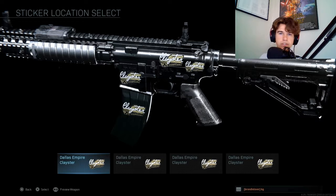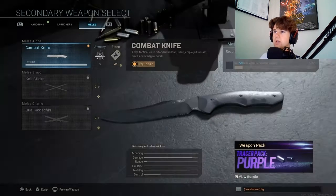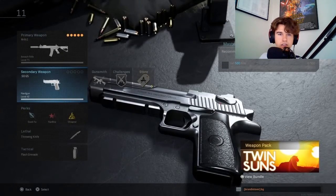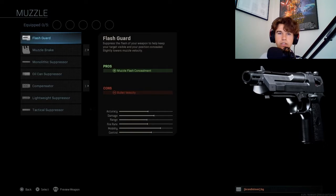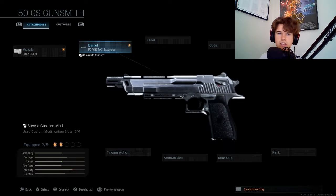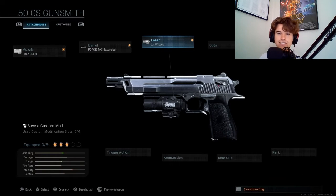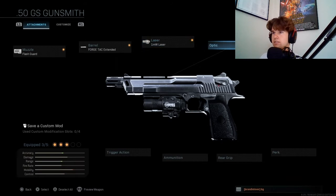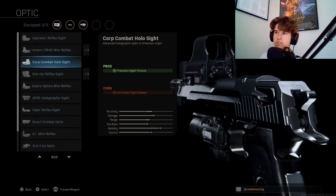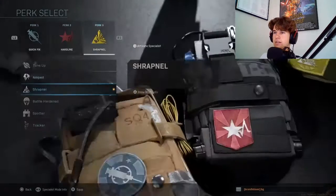Okay, so for my secondary I have the Eagle with flash guard, force attack, extended mag, one milliwatt laser, and combat holographic sight. Which is this one, yeah okay.